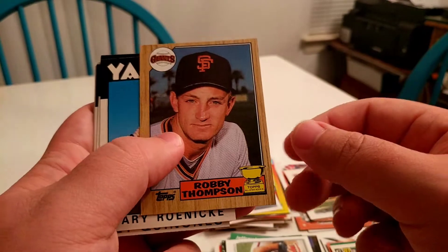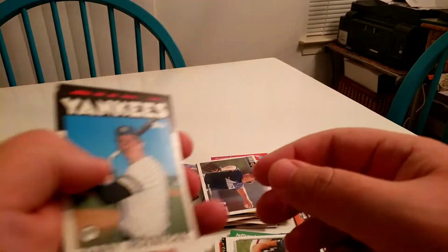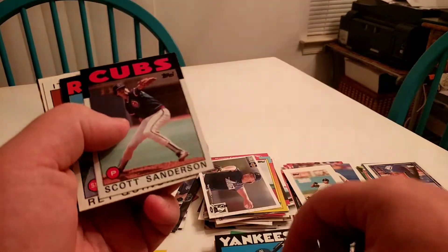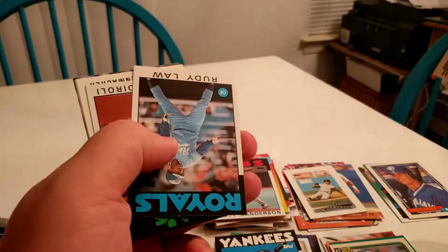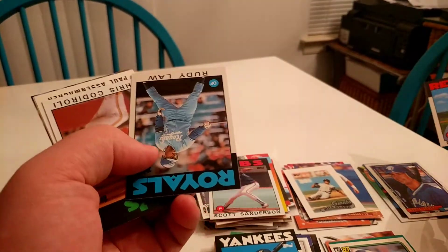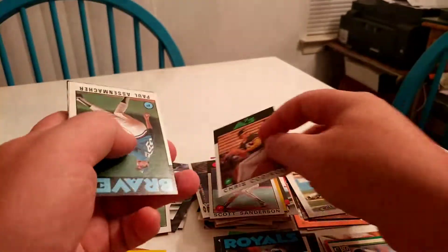I think game five is going to be really awesome — between Scherzer, who's just been insanely impressive, taking over and being the workhorse, going against Walker Buehler, who had a phenomenal game one. I'm pretty low on shortstop, so it'll be interesting to see who I pick there. Maybe I'll pull something out of the Opening Day pack.